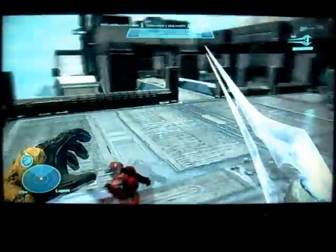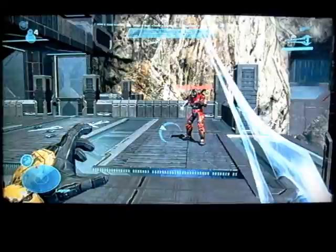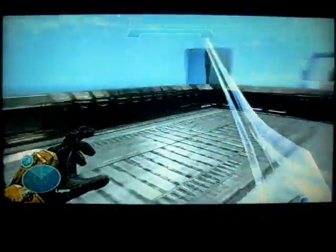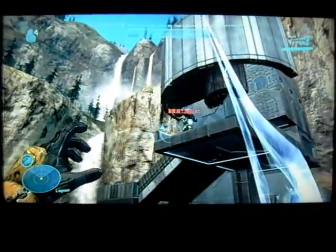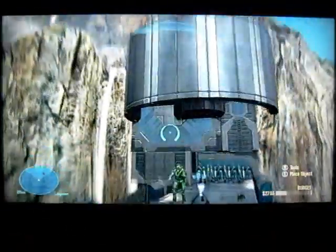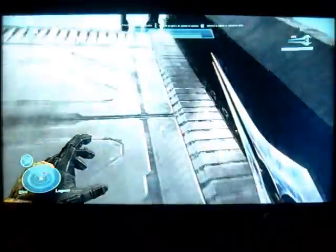Also, the sword — if you use it on actual terrain in single-player mode with no split screen — it actually leaves a mark on the terrain, which looks pretty awesome. But in Forge it doesn't work, because it can get too complicated and will overload the physics system.